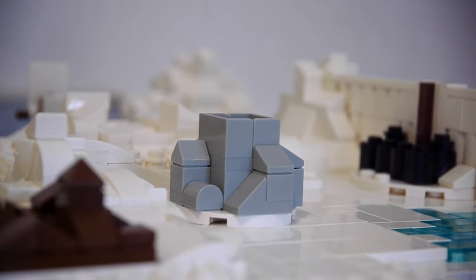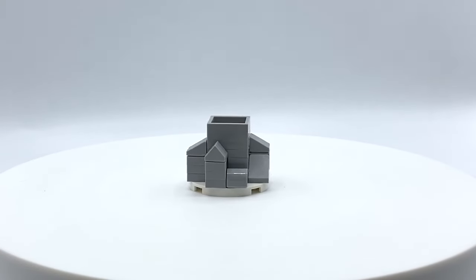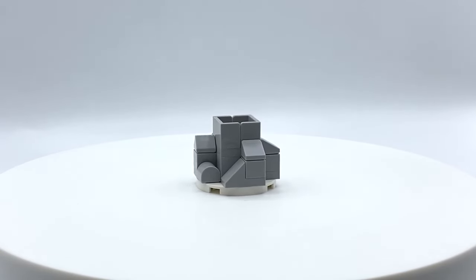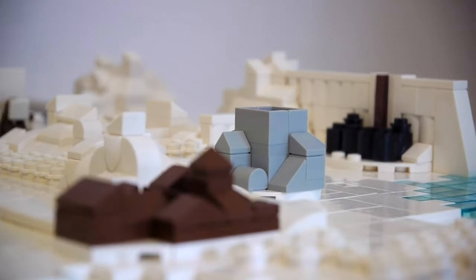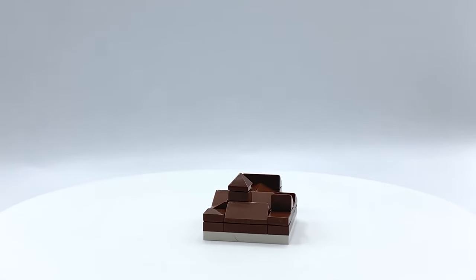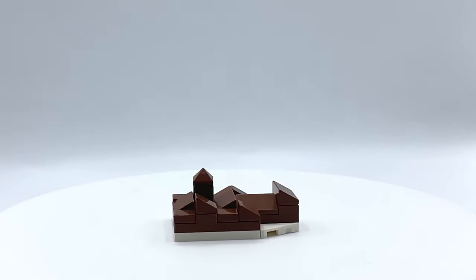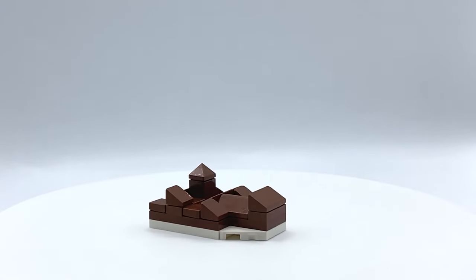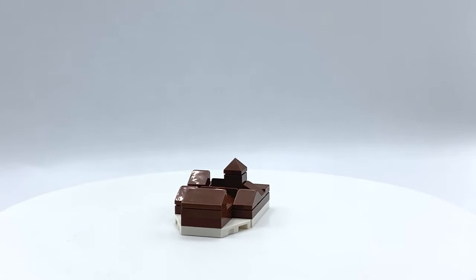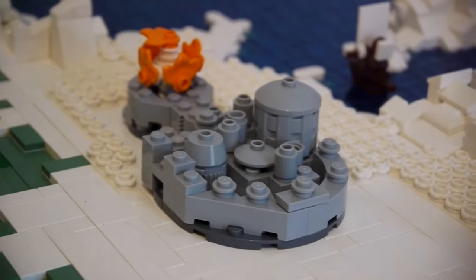Further down we have the Last Hearth — a similar story, not that many pieces and no particular innovative techniques. We see it in the titles for season eight and very briefly in the show itself, so I went for a really basic design. A little bit further down we have the Dreadfort. I purely used pieces I already had. It's the home of the Boltons, who are rather nasty, and in the titles it's got lots of pointed edges, which I've tried to reflect with loads of slope pieces. The whole thing is brown to vary it up from the gray throughout.